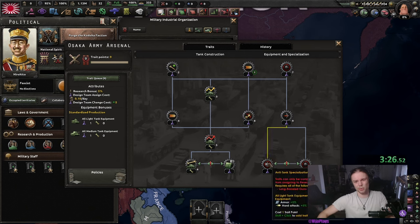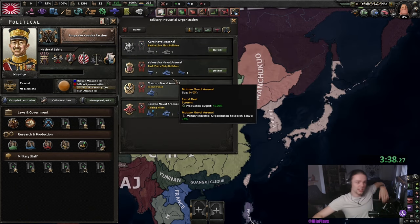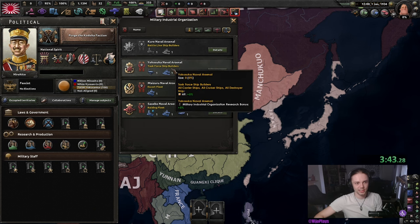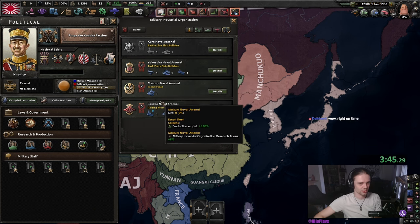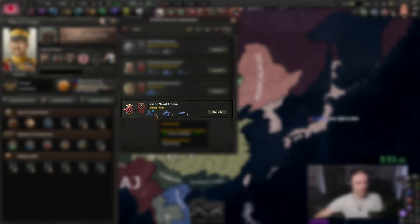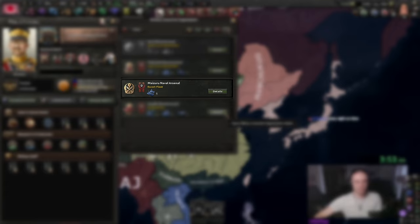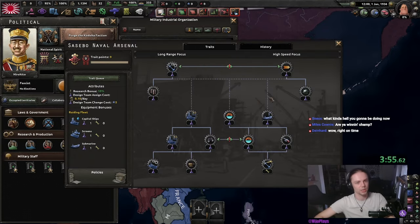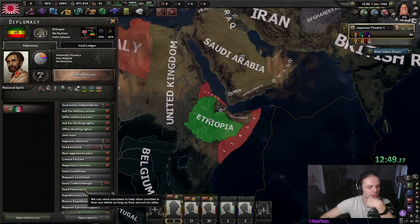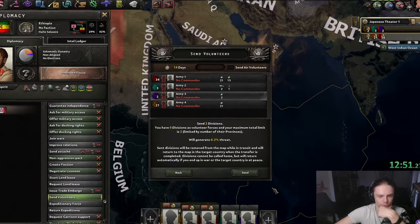The tank designer I'm not going to care about as Japan — you usually don't build tanks; motorized is just much better for supply reasons in China. For ship designers: battle line for battlecruisers and battleships, task force for capital ships, escort fleet for destroyers, and raiding fleet for submarines. I focused on Sasebo this game but probably should have focused on Maizuru instead, since we'll need escort destroyers rather than torpedo destroyers.